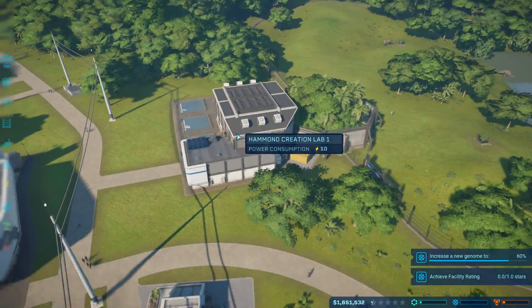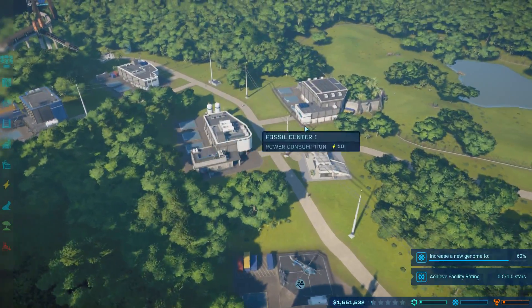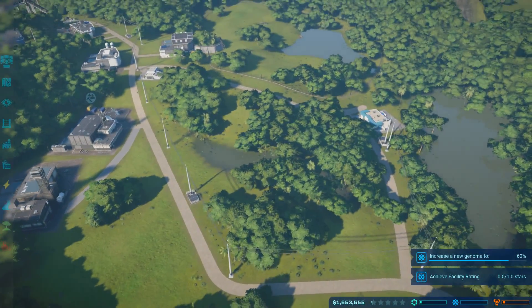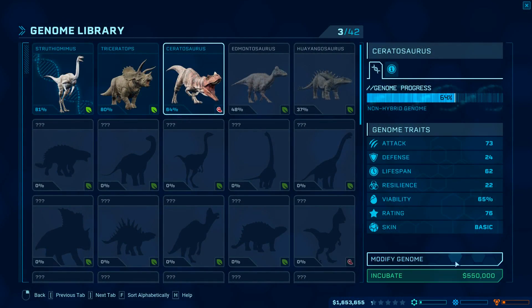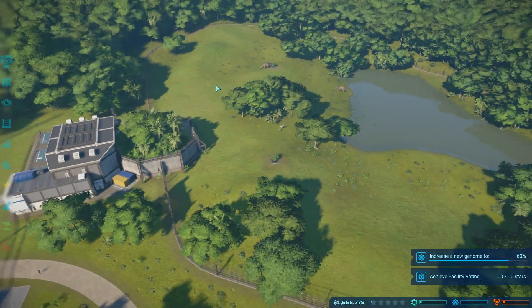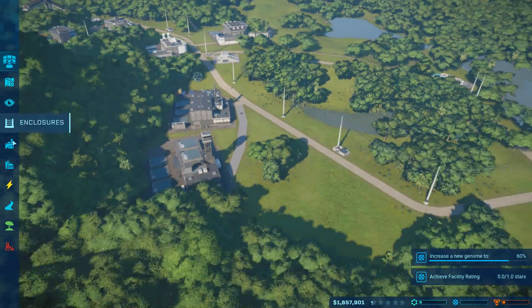I don't know if I want to put a carnivore in yet, because I don't trust my security team to achieve these things just yet. But we do have a ranger team - they might be able to take care of it as long as it's well fed. I would need to put the creation lab in a different area because I'm not going to release it straight into my precious herbivore fields. So I would need a new creation lab. And I need a new dig group.